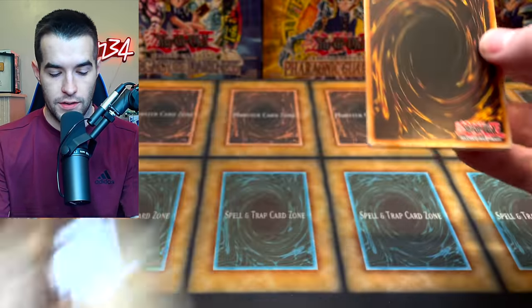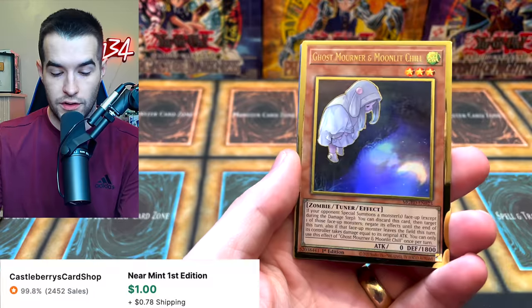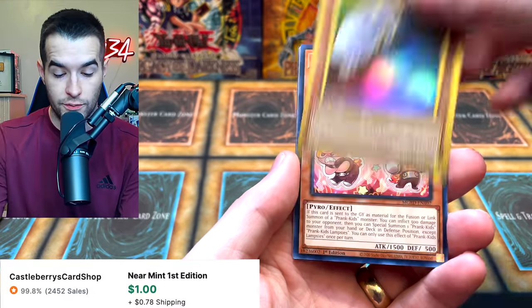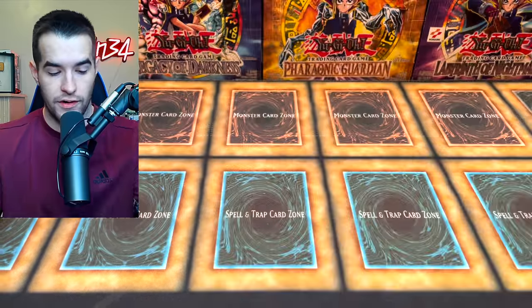Next gold pack, here we go. Let us pull the gold. We have Golden Land Forever, Conqueri. The Alt Art of Ghost Ormer — cool. Lamp Seas, Prank Kids Place — man, we are pulling a lot of that card — Numeron Network. Very cool.